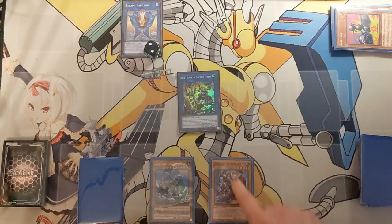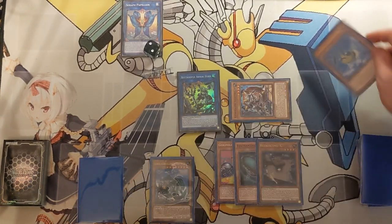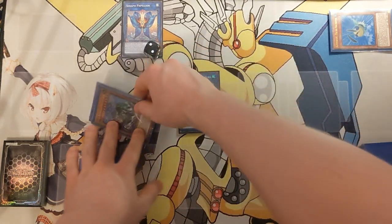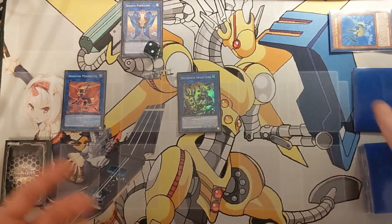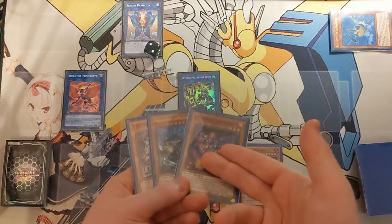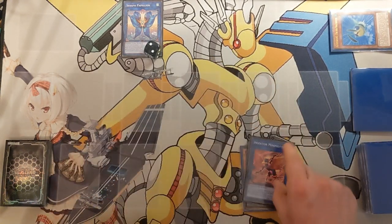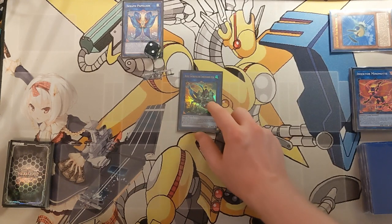This time, once again, go ahead and banish the Gokipole before committing to Mighty Neptune to put Gokipole, Resonance Insect, and Retaliating C back into rotation — those three are rather important cards you want as many of as possible in rotation. Special summon the Mighty Neptune, then link away the Mighty Neptune and the Assault Roller for Picofalena.